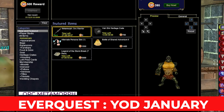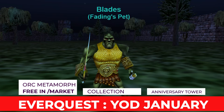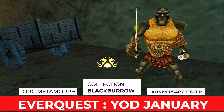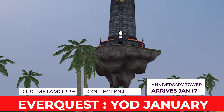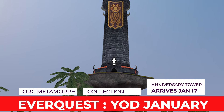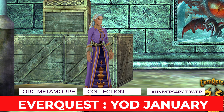In EQ, your first stop should be the Marketplace, where you can get your free Orc Metamorph wand, as well as a complimentary Bottle of Adventure. Then pop over to Blackboro and grab the Year of Darkpaw Collections with the special 25th Anniversary Shinies. Starting next week on January 17th, the Anniversary Tower will become available, and it has 11 floors that will unlock over time. The Tower Trial Quest will reward you with special Timeless Tokens currency, which will be used later at the Special Merchant.